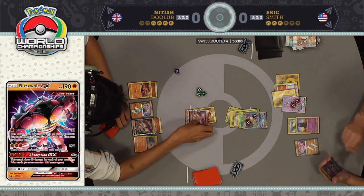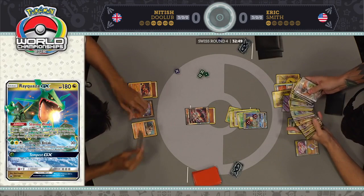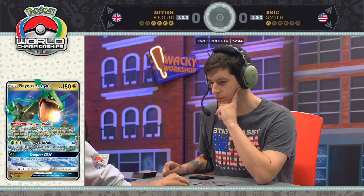He's going to go down to one prize card. To be fair, Nittish does need a lot here to get the knockout. But if he can take down that one Rayquaza GX, he's probably in decent shape. He needs a Field Blower, Choice Band, and Strong Energy. Well, there's a Choice Band.